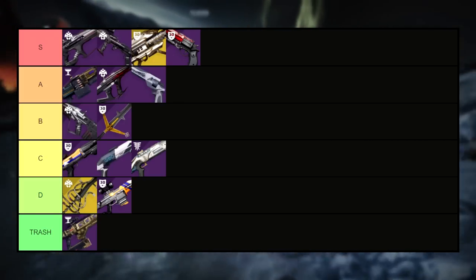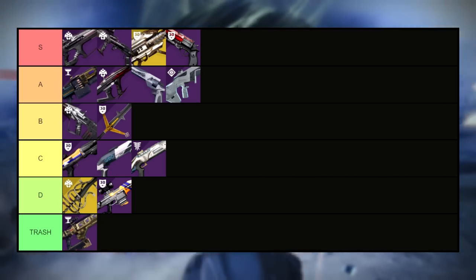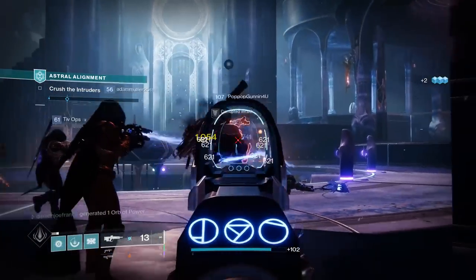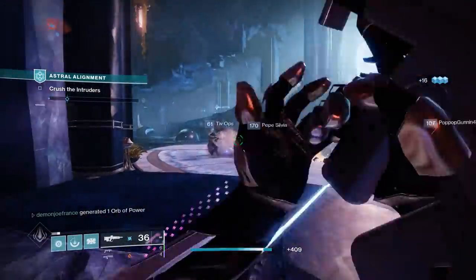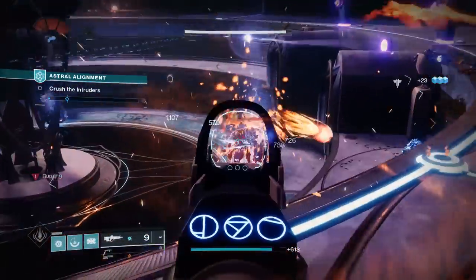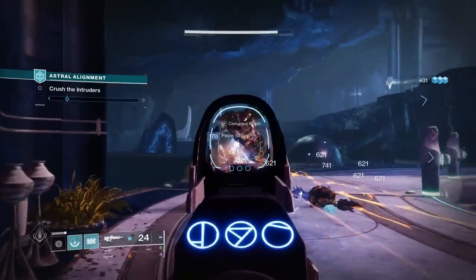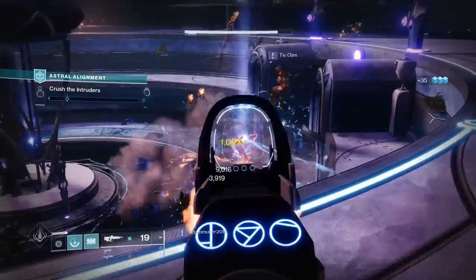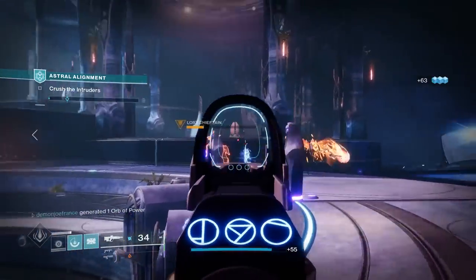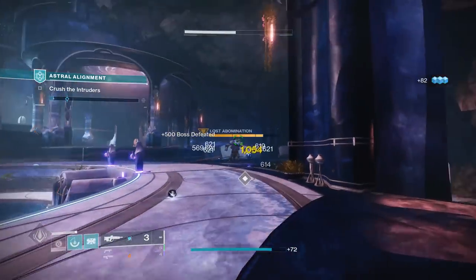While on the topic of A tier weapons, Darkest Before is up next, and it's another weapon that will never drop for me no matter how much I farm. This arc rapid fire pulse is a fantastic option for those wanting a super solid pulse for match game content, as it can roll with Overflow One-for-All giving it a massive magazine and a 35% damage buff for 10 seconds. Getting an Appended Mag as your magazine perk will also make Overflow increase your mag to 84 total bullets, allowing you to wreck total carnage on any group of enemies. The gun looks sexy too, so bonus points for that.